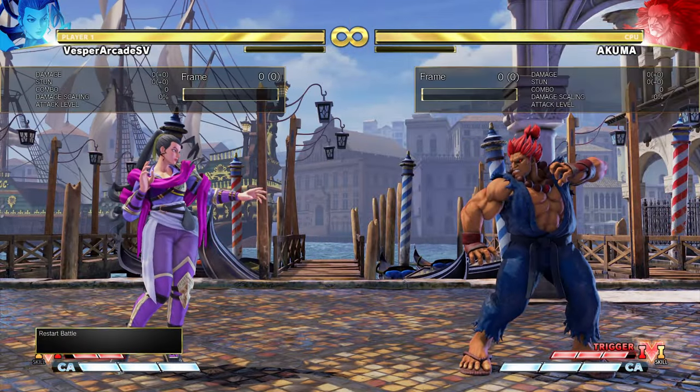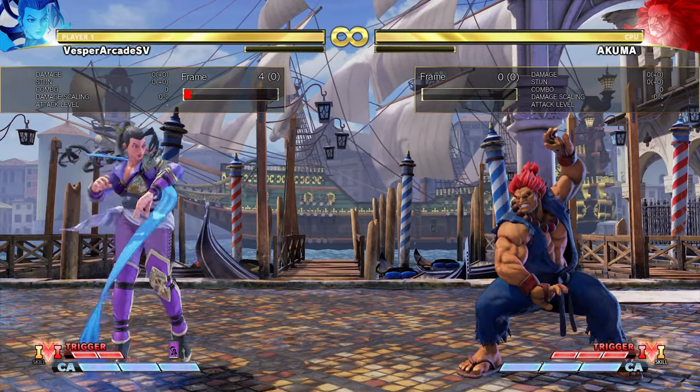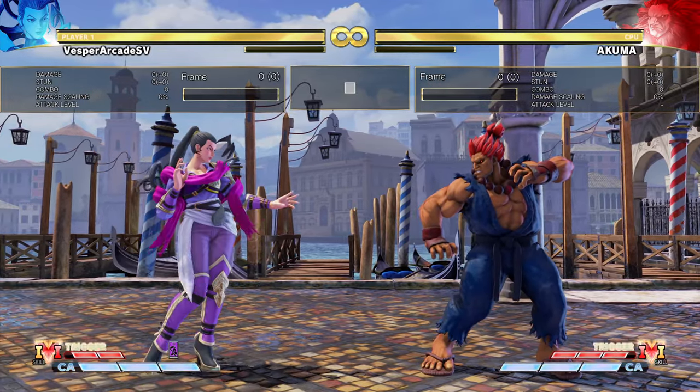You can link after Rose's slide at max range — you can even be up to plus five. Rose's Standing Medium Kick is throw invincible; this is the main tool you use to open players up. Standing Medium Kick on counter hit is plus five, so you can even combo afterwards if you catch a delay attack.